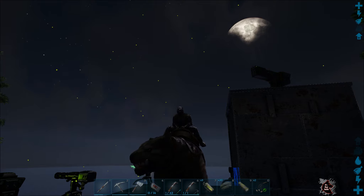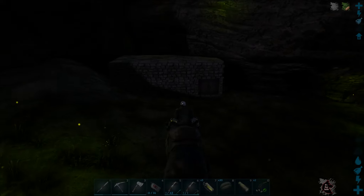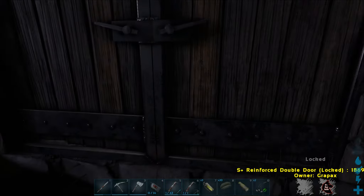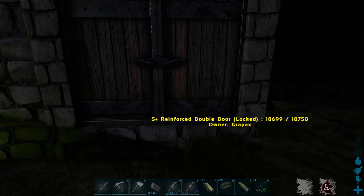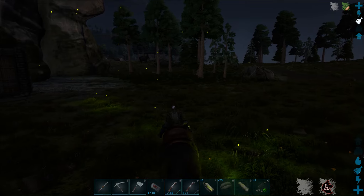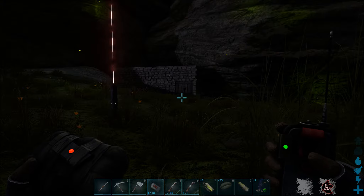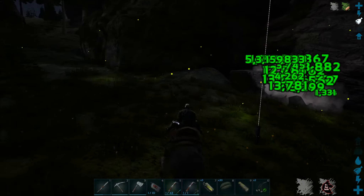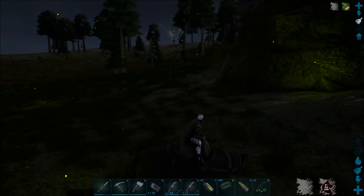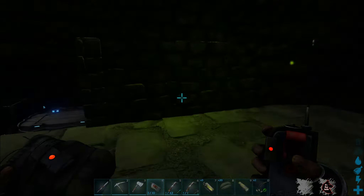Enough of that riding around — I'm going to use the thylacoleo to do some on-foot patrols. I saw this base just down the coast a bit and I'm going to C4 the crap out of it. I don't know if there's much in there, but what the hell. That should do the job nicely. Slightly overkill, but what the hell. Wow... really packed with stuff. Super happy about that. Not.